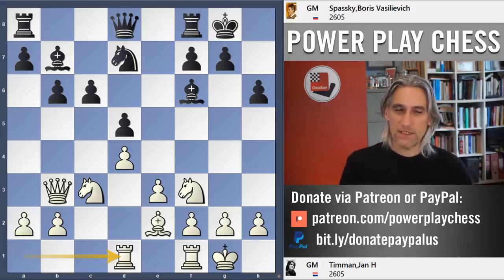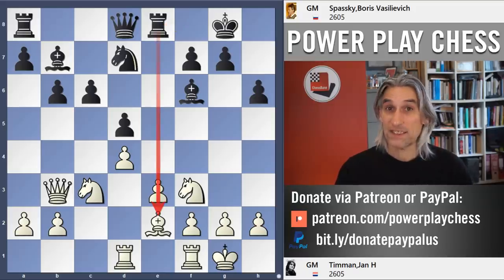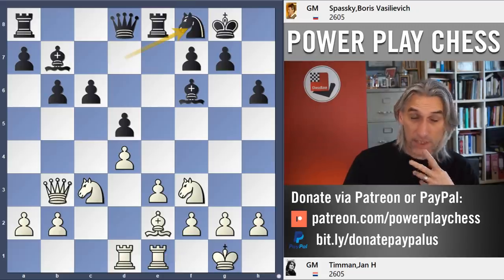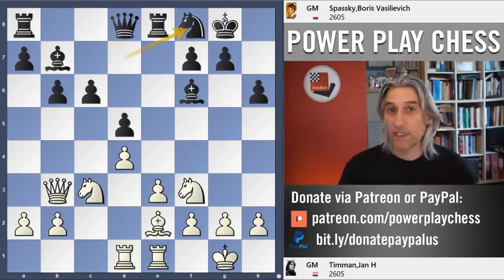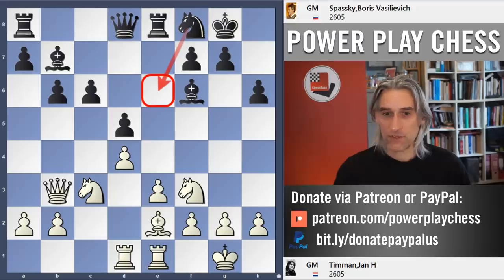Let's see how Spassky deals with that. First of all, rook e8 — a good move. This is where the rook belongs in these kind of pawn structures, on the semi-open file. Rook e1 is also slightly mysterious, but we'll see what's going on in a second. Knight manoeuvre here — very common in this whole variation and this typical structure. The knight very often wants to land on this square.